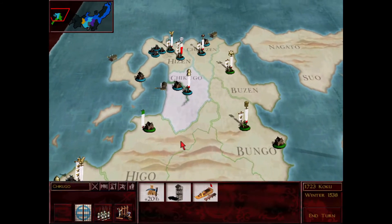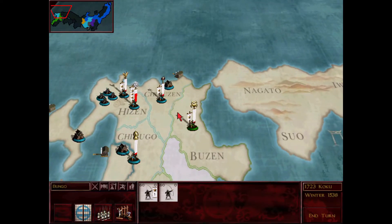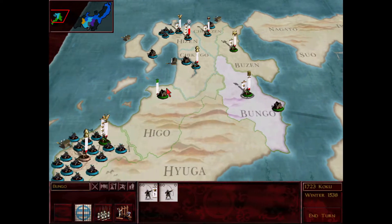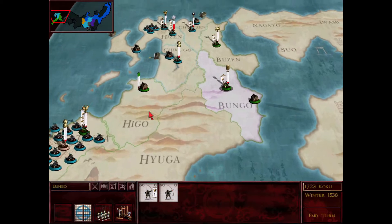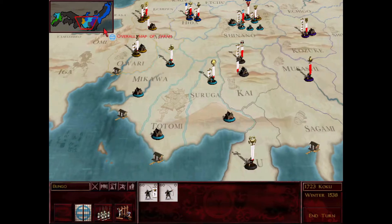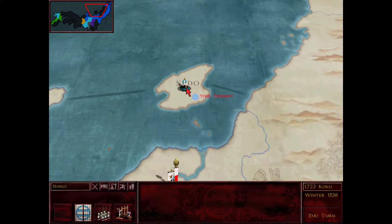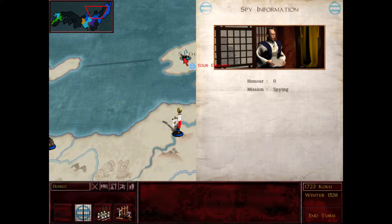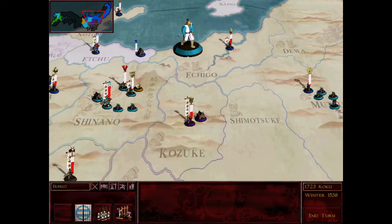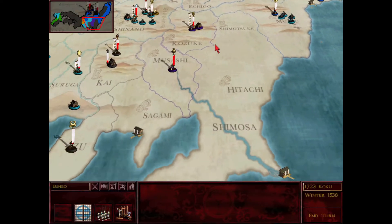It's a river province, so if the Shimazu do attack, I think they'd be attacking Shikuzin since that's not a river province. I don't think they'll attack — they have their hands full. I still have an emissary. What is he doing? He's just spying right now. Oh right, I was scouting for my Shinobi, but actually I want to bring him back to Mutsu because there's a port there, and then I can start looking for Lord Shimazu to get an alliance going.